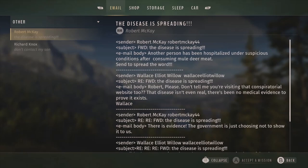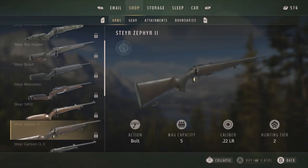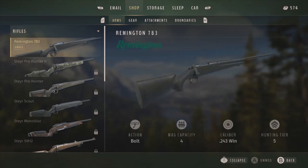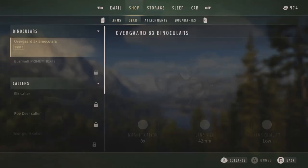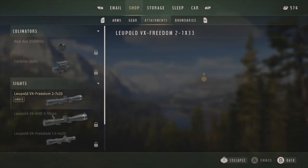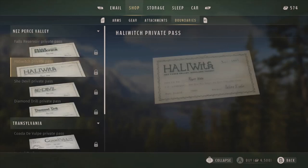You have the shop right here where you have your rifles - a whole bunch of different rifles, all name brand. You have your Steyer, your Remington - that's really cool. Then you have shotguns as well; I think there's six rifles in total and four shotguns. You have your collars, attachments like scopes, and then boundaries - private passes that you have to purchase or get through missions to access certain parts of the map. I really like that.